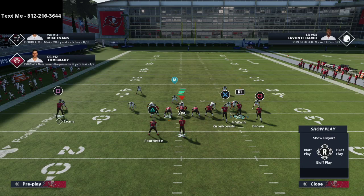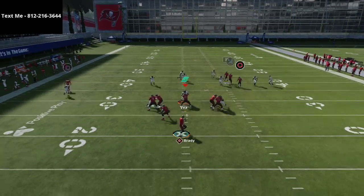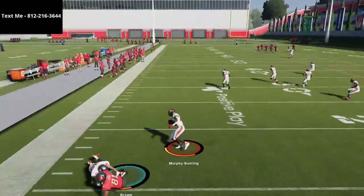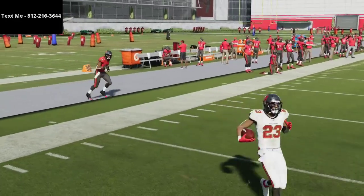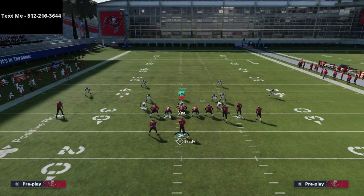A tip to make this an even better Cover 4 Quarters beater: put Godwin on a corner route or out route. You'll see that angle opens up to the outside — it's an outside passing window, and though Brady's arm wasn't quite strong enough, the angle was open to throw against Cover 4 Quarters, giving the offense some real challenges to deal with.